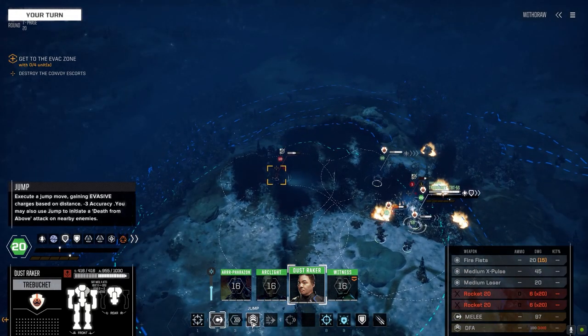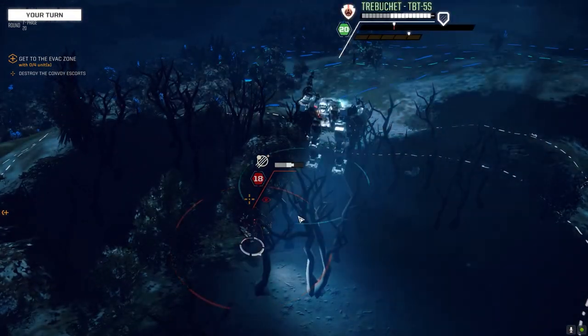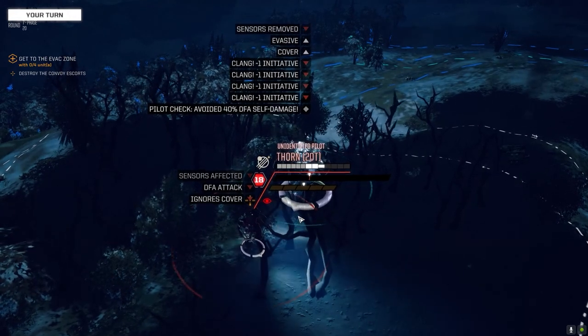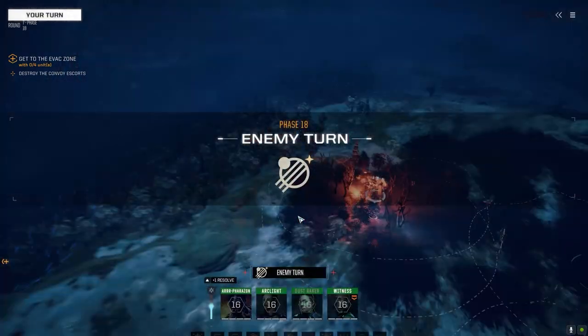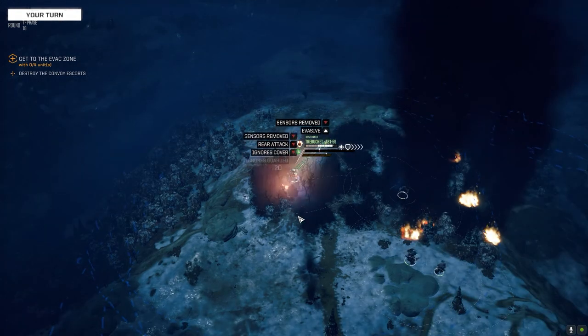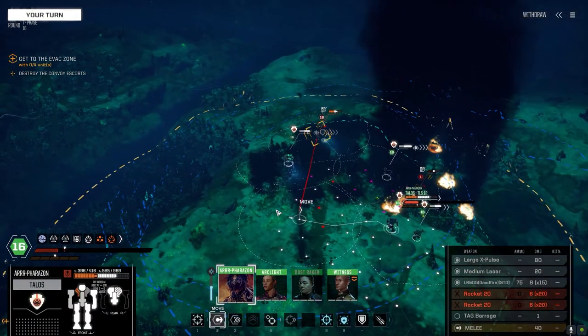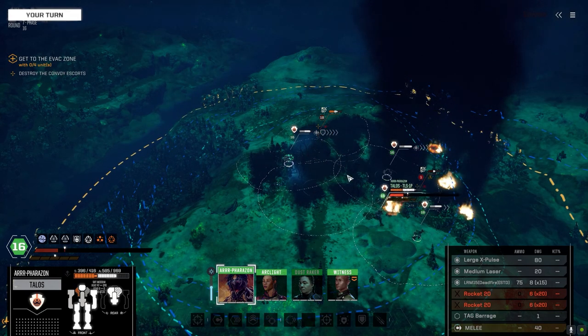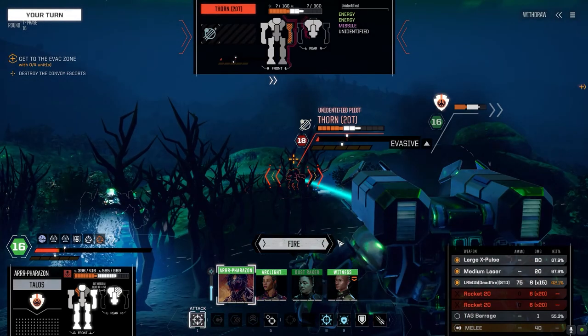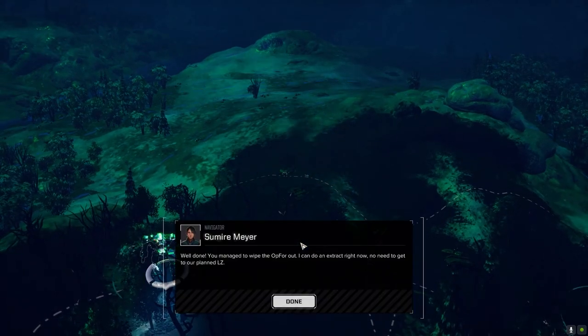He's got stuff - Death From Above! Execute the Death From Above! We missed. I don't normally like doing it because it takes so much damage to the legs. If we can get some good leg gear for that it'll be worth it, but at the moment it's just not worth it. Just run - your weapons are no more use here. All right, we've cooled off - shoot him again. See ya! There it is, folks.